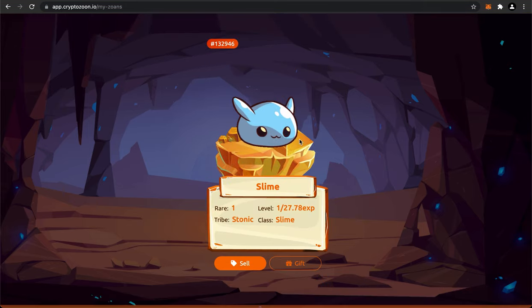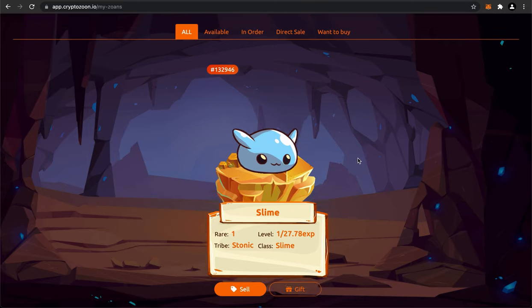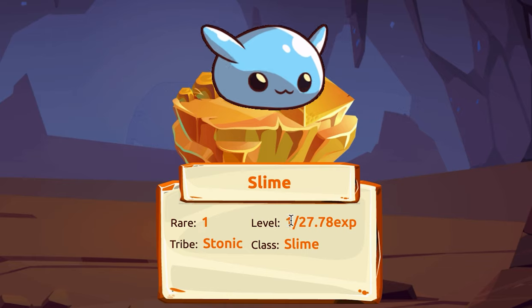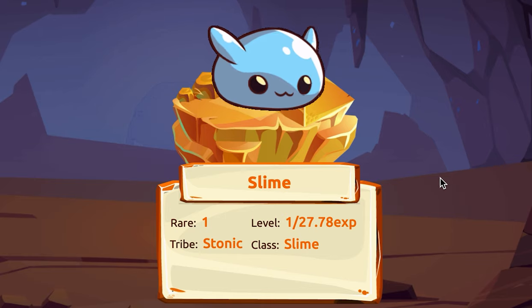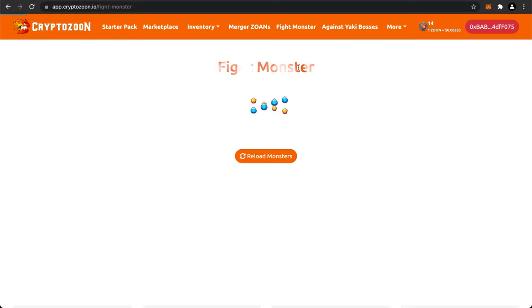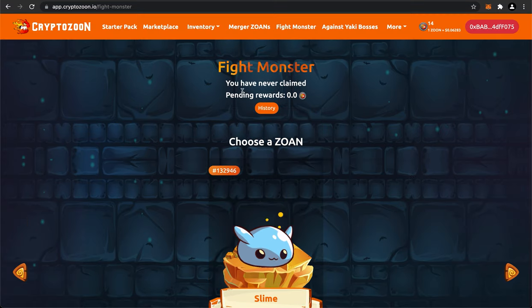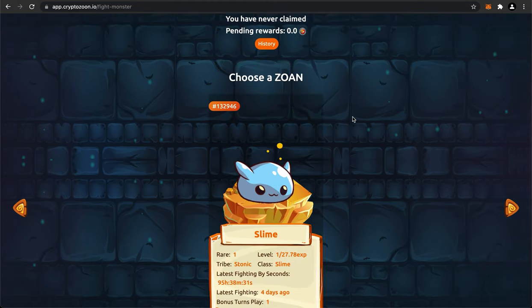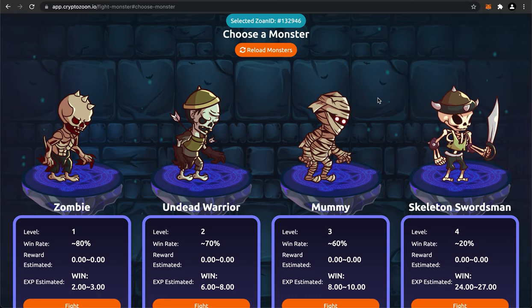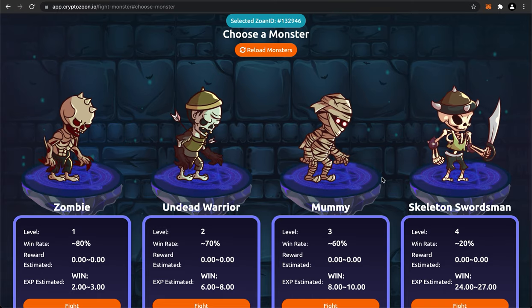Let me check my inventory and click on My Zoans. As you can see, I have probably the most basic Zoan in this entire game. If you've played any anime RPG games, you probably know that slimes are like the first enemy you'll see. This one is rarity one, level one, and the tribe is Stonic. So I'm guessing that's not very high. Now that we have our Zoan, let's fight against a monster and see what the fuss is all about.